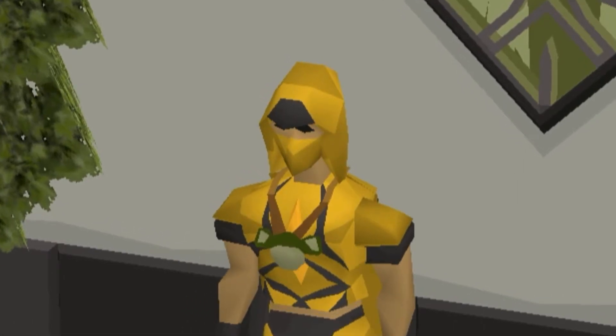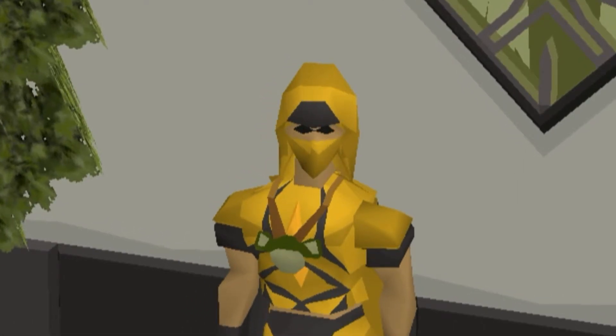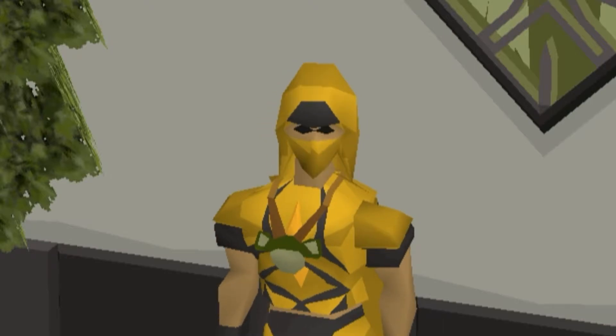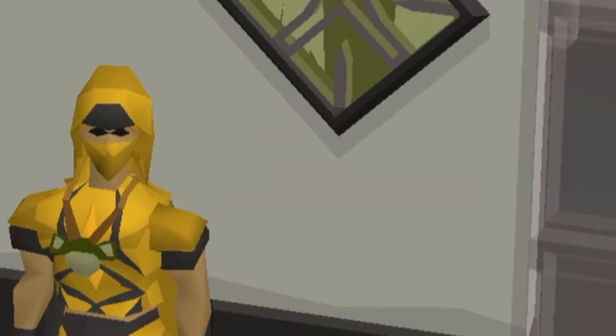Ideally, you would only move into the next training area when both strength and attack are at the same level. It's also recommended to get your defense to the same level, but it's not always required. Bringing more food or a higher healing food will help negate low defense. Hit points will level passively along with any combat skill you're actively training.